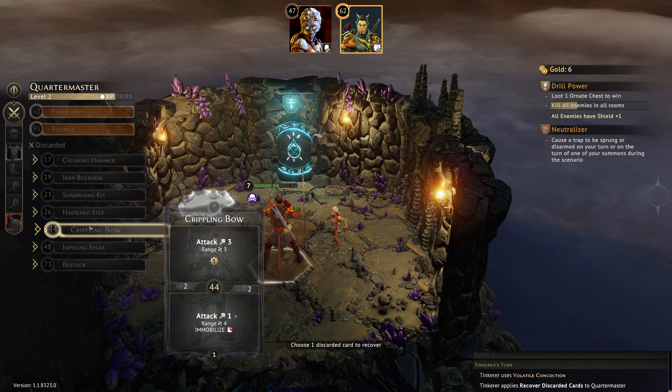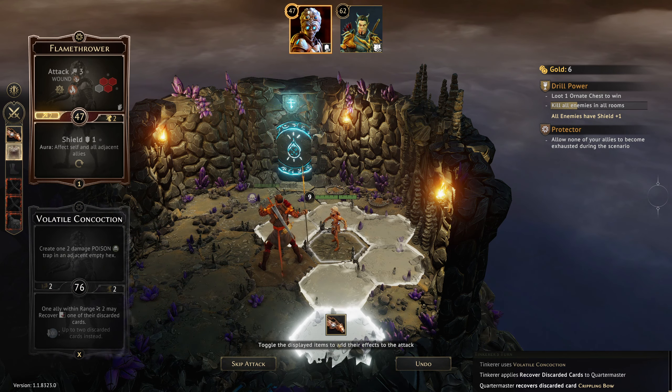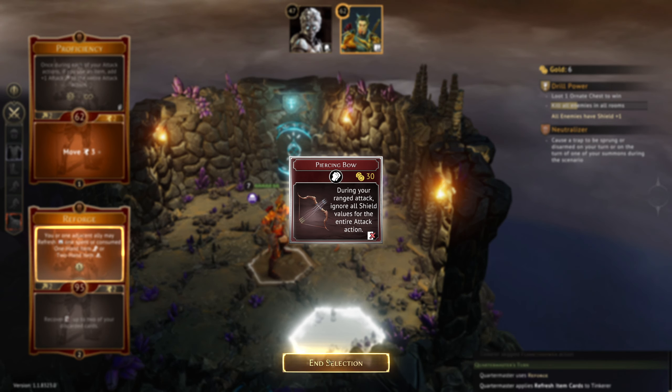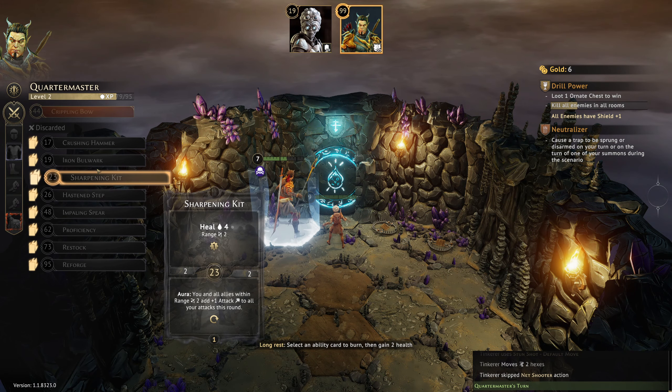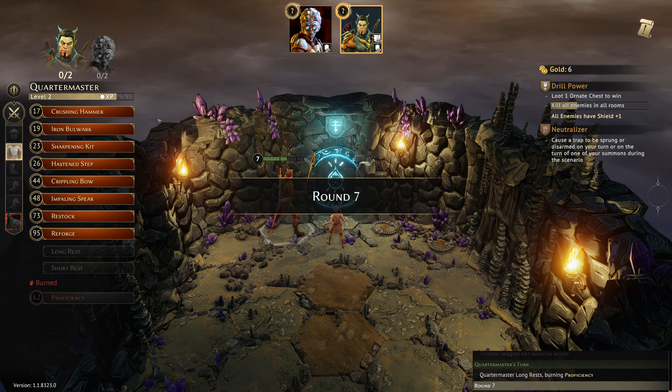What do we want to not lose? Probably Crippling Bow. We're going to do a long rest anyway so it makes very little difference. Get back your Piercing Bow — that is incredible! Then we're going to move up just to this side of the door. Long rest. Let's do it with Stun Shot. We're going to do a short rest on this side. For the long rest, we'll lose Impaling Spear or maybe Proficiency. Not bad.